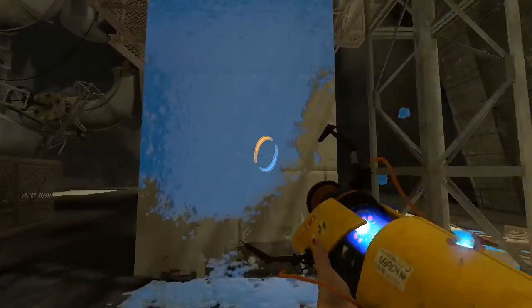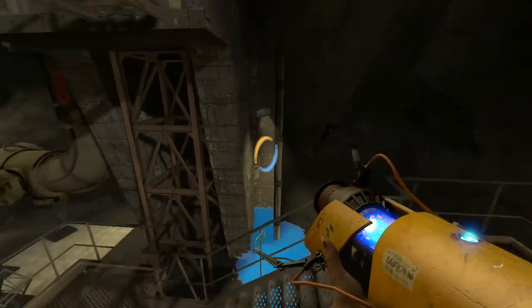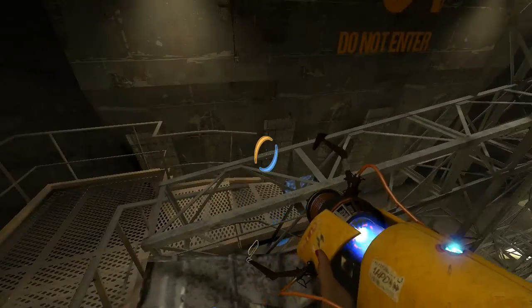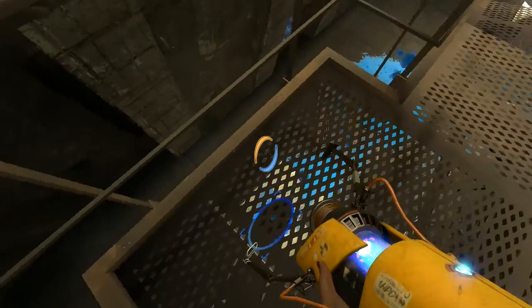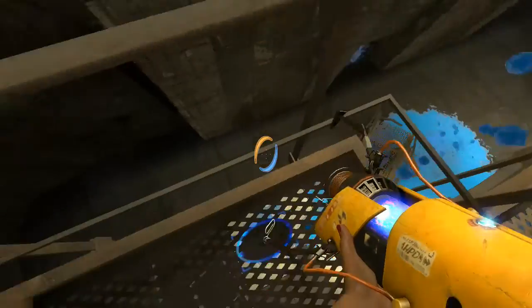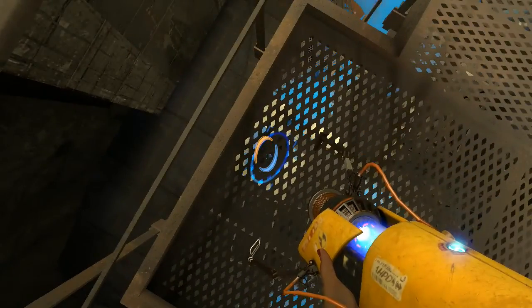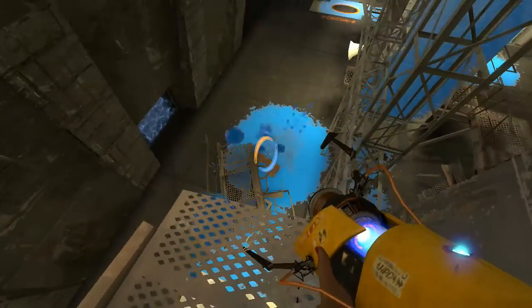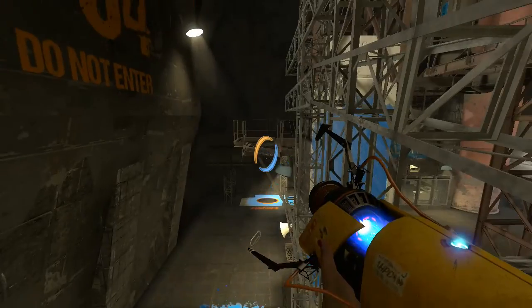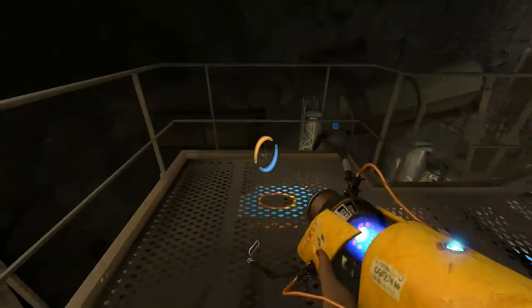I wasn't sure where to go after this. So, this is accomplished, but what to do next? After a lot of tinkering around, I finally figured out: open up a portal here. I was looking at it thinking I need to jump off somehow and land onto this surface — no, I don't. I just need to jump off my broken edge here, but I have a bunch of bouncy gel down there to launch me right up to that platform.